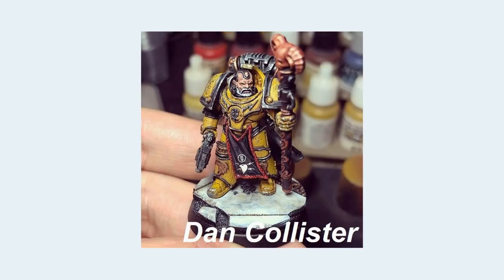Dan Collister has used what I'm going to say is the 30k Imperial Fist Command Squad Herald — the one holding the banner out of the squad — with the head and Psychic Hood staff of the 40k Librarian in Power Armour, the plastic one who's got one foot up on a rock.